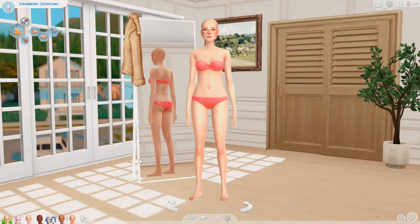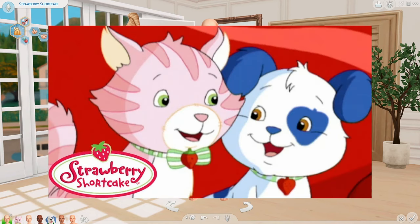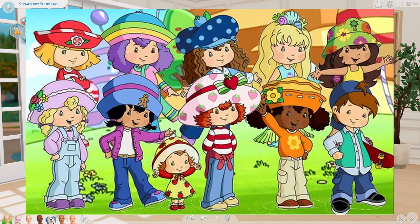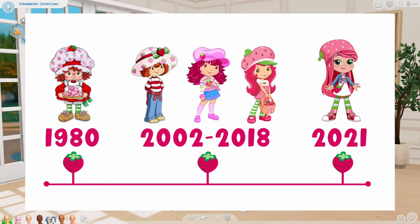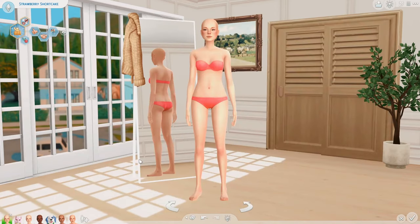Today we're going to be making Strawberry Shortcake characters in The Sims 4. If you don't know what Strawberry Shortcake is, it's a show about a girl named Strawberry Shortcake who goes on lots of adventures with her pets, cat and dog, and her other friends, all of whom have names based off of sweets. They did come out with a lot of different versions of the show, but today I'm going to be going off of the 2003 version. I just really liked how different their outfits were.